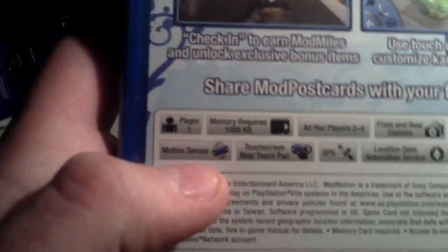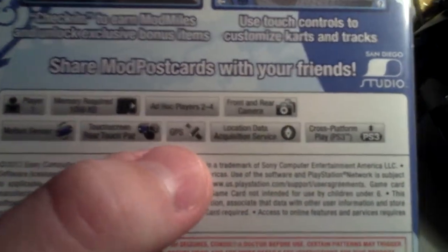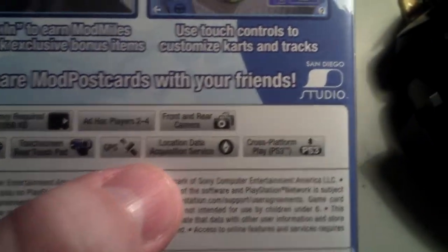It also has front and rear cameras, motion sensor, touchscreen and rear touchpad, GPS location data, and cross-platform play for PS3. So let's open this up. There's really no point in doing an unboxing because there's absolutely nothing in the box other than that little cartridge, so there's not a whole lot to show off, but I'll show you my ways.